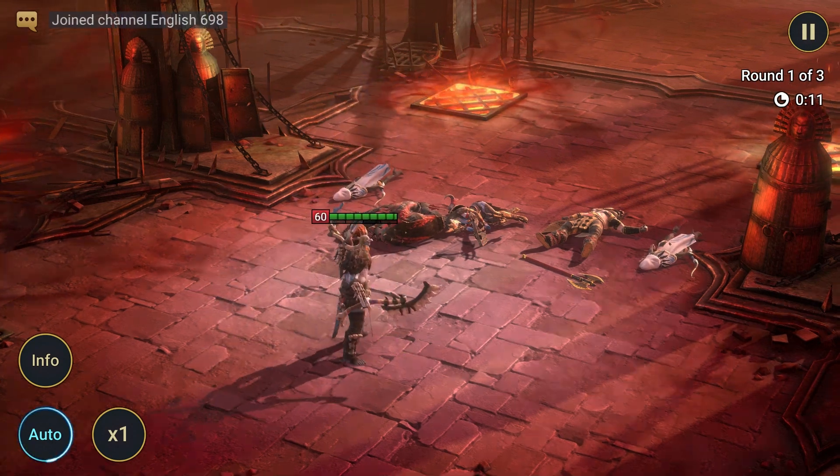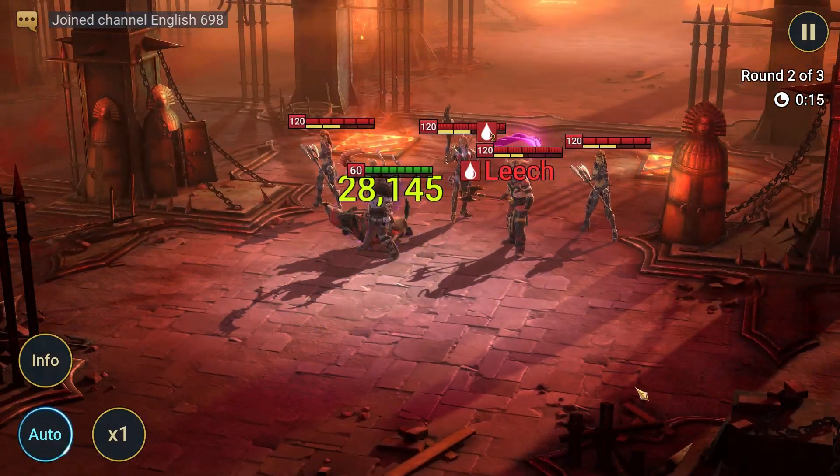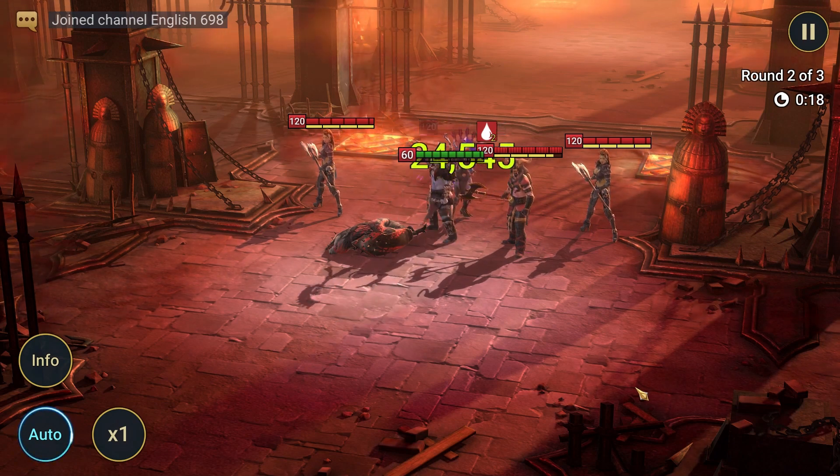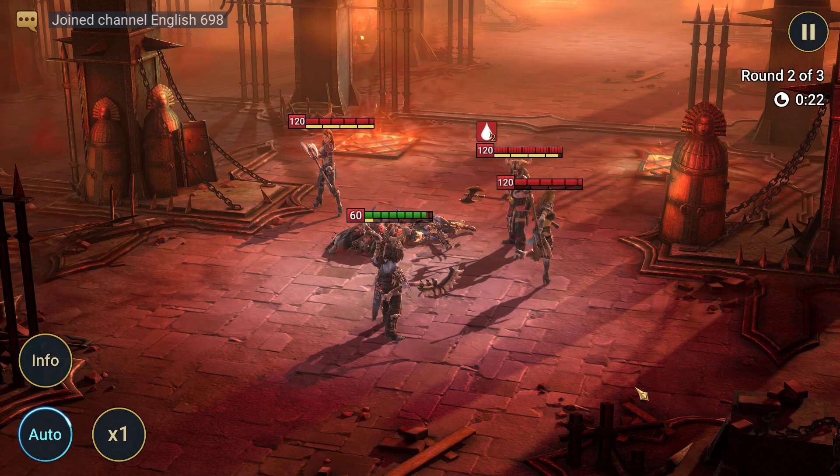The Enchanter passive now grants a 30% Shield buff on himself for two turns whenever four or more buffs are placed on the enemy team in a single turn. This is an improvement from the previous buff which provided only a 15% bonus shield.